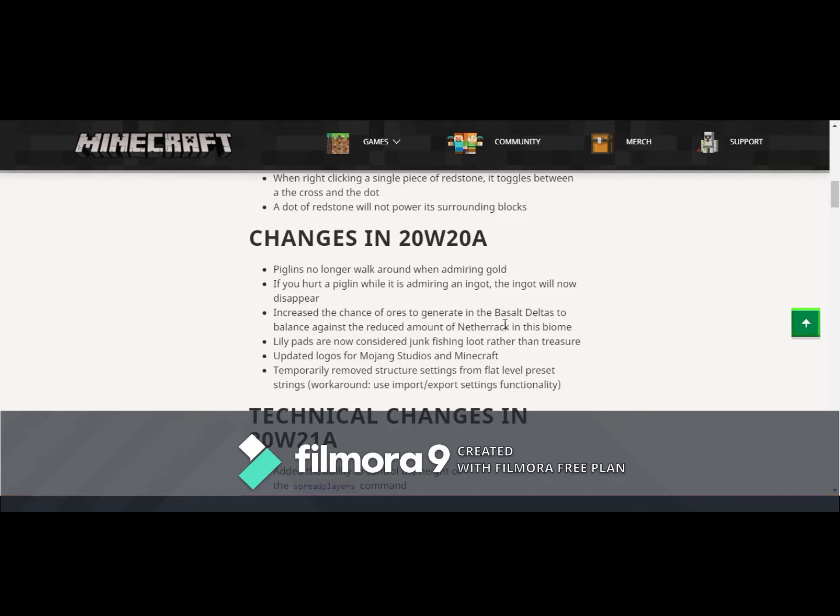They've also increased the chances of ores in the basalt deltas to balance against the reduced amount of netherrack. Lilypads are now junk fishing instead of treasure. They've updated the logo for Mojang Studios and Minecraft, and they've temporarily removed structure settings.